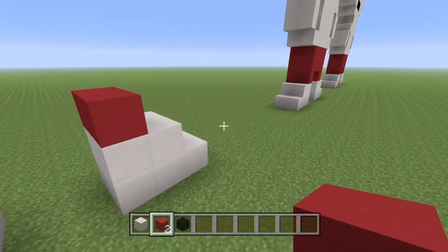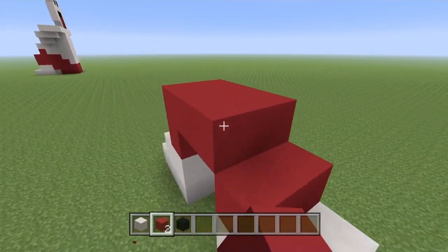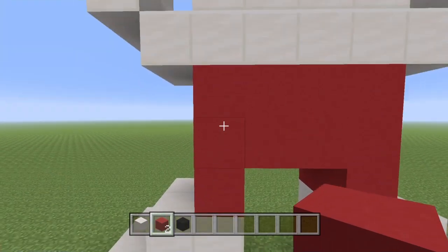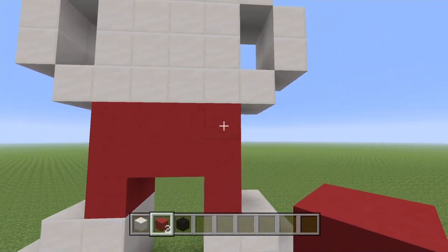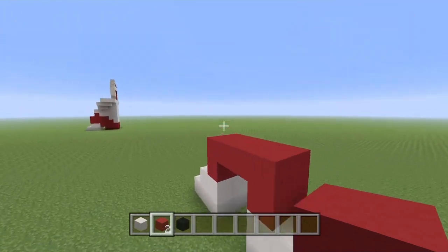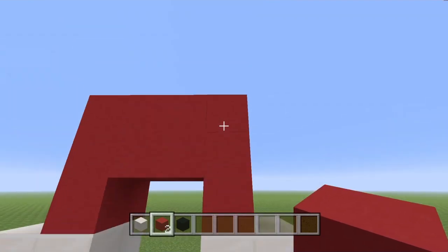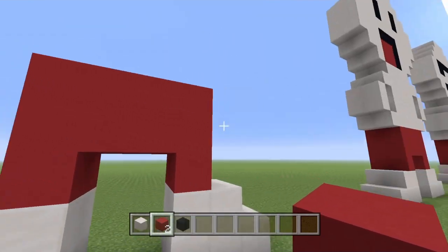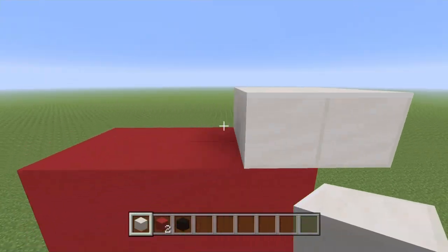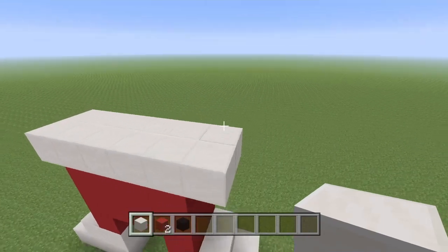Now grab the red concrete for his shorts. I didn't even know this guy existed until Mr. Fuzzy Wuzzy told me about him — I've literally just gone and subscribed, so cheers for that! Go three blocks up and then two in the middle, connect them, and three on the other side. Then do an overhanging block to represent his hand — kind of hands on his hips. He's derpy but stands like he's contemplating something.